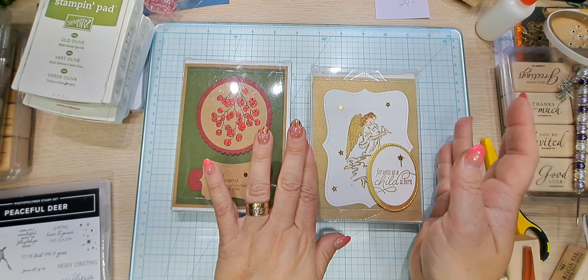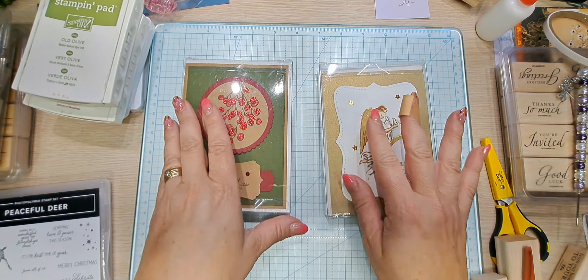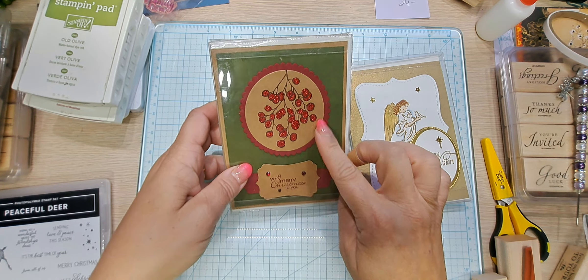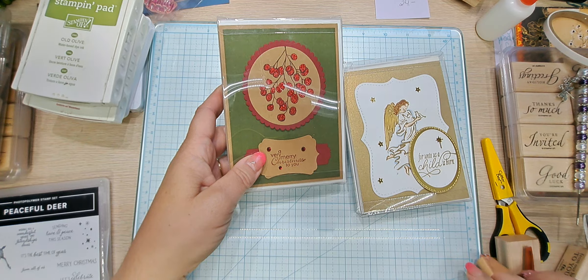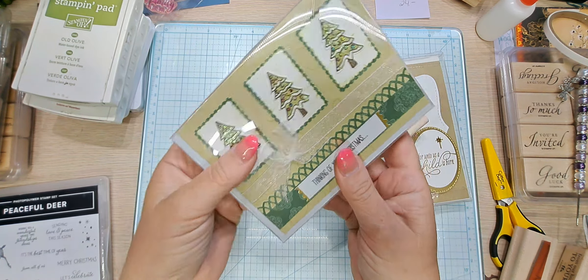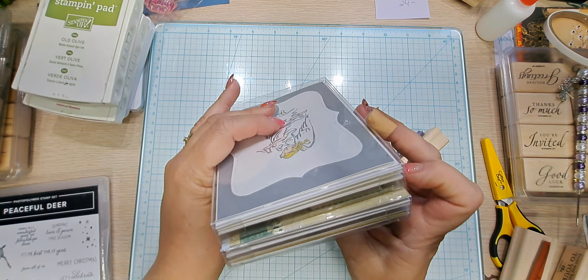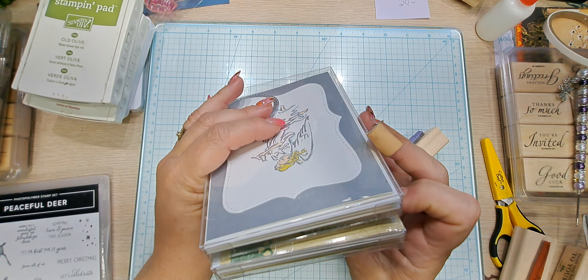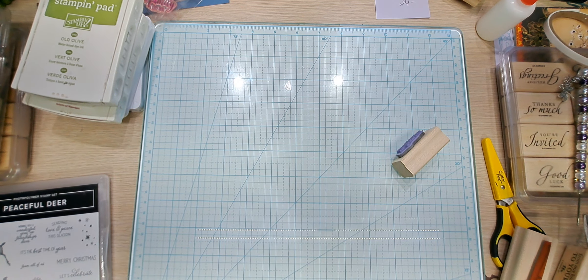This paper, by the way — Stampin' Up used to carry a brushed gold and brushed silver. This is from a Paper Pumpkin stamp set. This little sentiment we're going to use today, so that's just a little sneak peek. I'll show some more packages. This one has four or five in it, this one has four, this one has three. So just a little added incentive there. I think we're going to use this one today.